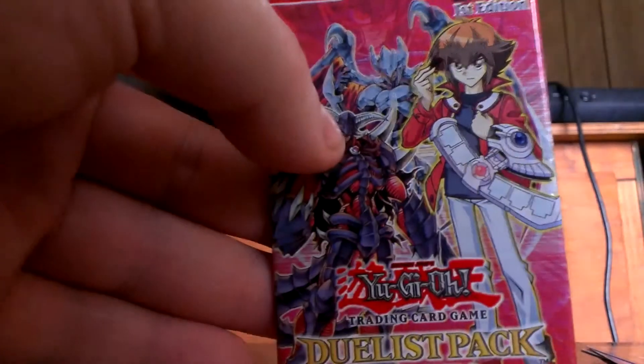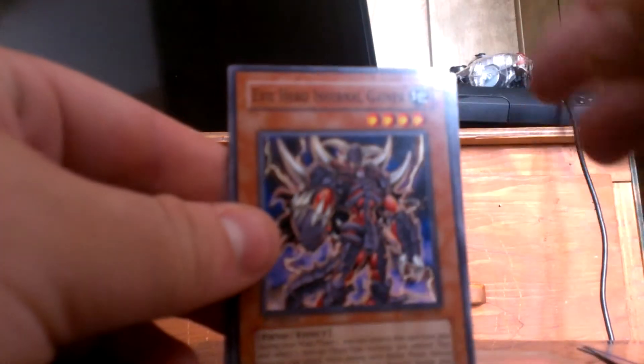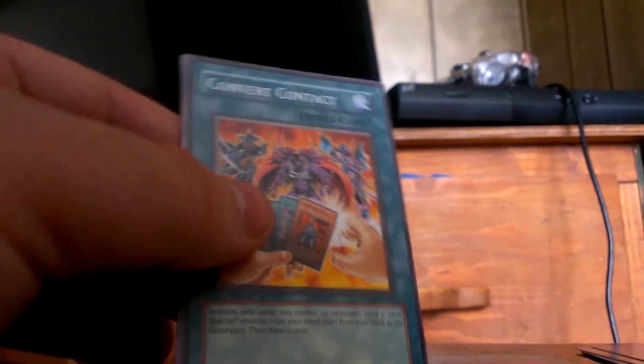Time for the final pack of Jaden Yuki 3 — the newest packs. What kind of goodies will be in here? It's backwards. Ready, set, let's do this. Evil Hero Inferno Gainer, Hero Metal, rare Heroes Brawl 2, Neo Spatial Air Hummingbird, and Convert Contacts.